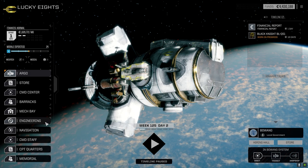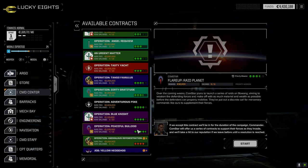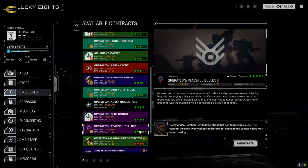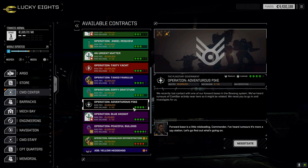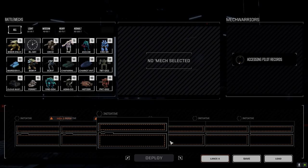We're going straight in with the heavy lance today. At the command center, I was hoping for something four and a half to five skulls, but there's a four skull blackout mission against Calm Star. The difficulty is offset a bit by them having a few more mechs. Let's just go straight in with full salvage - hopefully we can pick up some good stuff, mostly looking for headgear.